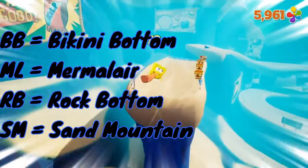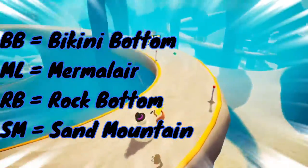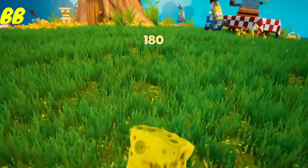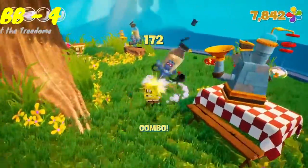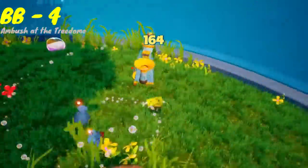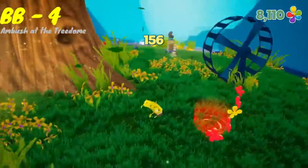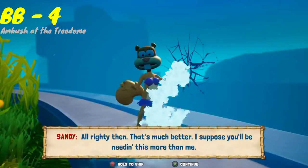Without further ado, let's just get right into it. Starting in the hub area, the first spatula you are going to get is in Sandy's Tree Dome. All you need to do is defeat all the robots, destroy the three Duplicatatrons spread throughout her Tree Dome, and once you have destroyed everything, you will be automatically teleported back to her and she will give you the Golden Spatula.